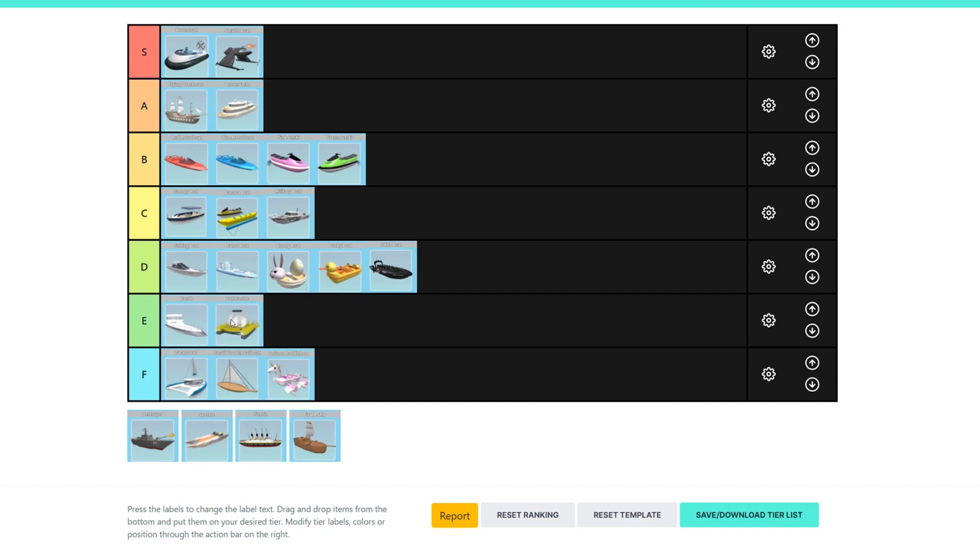I'm gonna put the Submarine in E tier, because it's just not as good as the Stealth Boat, and it costs 2,000 teeth. You could get the Spectre, or the Deluxe Yacht, or the Flying Dutchman, or the Hovercraft — and those are much more worth your money than getting the Submarine.